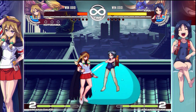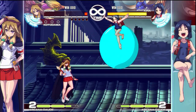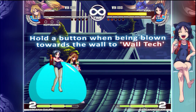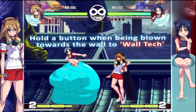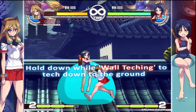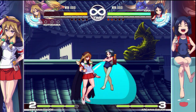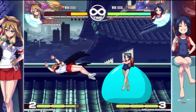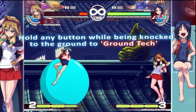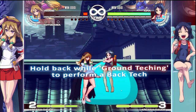Another thing is wall teching and ground teching. To wall tech or ground tech, you want to be holding any button when you touch the ground or touch the wall. You have different ways you can tech: you can hold down and she goes straight to the ground. Another time is when somebody knocks you down on the ground and you can tech the ground — just hold the button and it techs. There's also back tech — she moves more backwards — and the back tech can be cancelled into specials depending on each character.